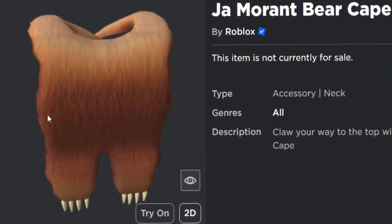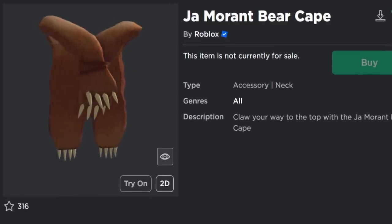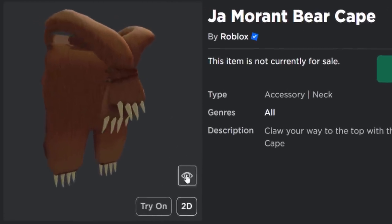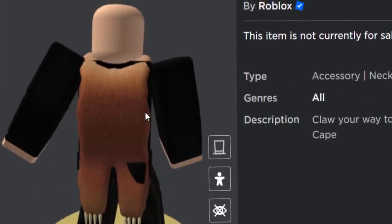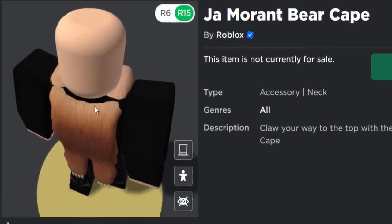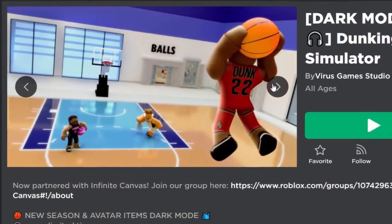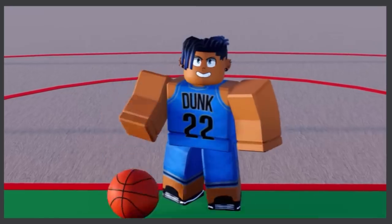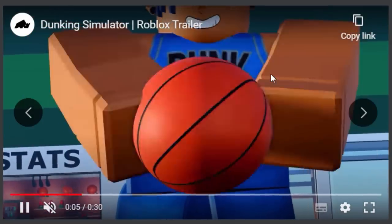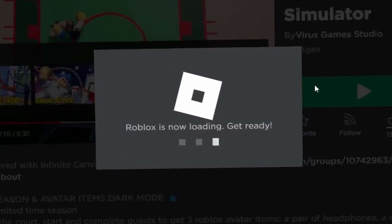The third and final prize we can get for free is also very cool — it's a bear cape. So is this guy a basketball player and a caveman? It looks like he's skinned a bear and now he's wearing it. This one is kind of unique. It doesn't seem to work with 1.0 avatars very well, but we're going to get it anyway. The game we will be playing today is called Dunking Simulator, and they have had a dark mode update, which is part of this new event. So let's go and join the game.